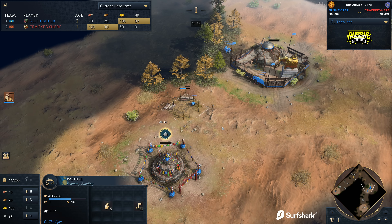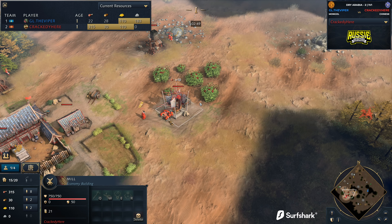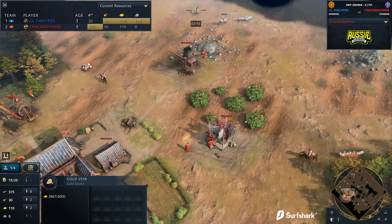If Crackety scouts that pasture, he might be thinking about doing a little bit of a naughty. This is something I would typically do in this matchup — tower rushing the tower rusher. It just feels good. But we'll have to look at how he's actually playing it out. He's got eight villagers on food, which you'd think is too many. But if you're going for a Barbican rush, that is the perfect amount, because you're able to take those eight villagers and immediately move them off towards the enemy base.